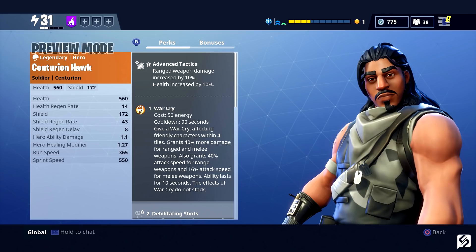He has Frag Grenades. Blitz: move 25% faster and gain energy 10% quicker for the duration of War Cry. His final perk is Kneecapper, which increases the effectiveness of Debilitating Shots' vulnerability up to 9%. His support bonus — for those of you that would want to put him in a tactical or support slot — is Waste Not Want Not, which increases the capacity for all weapons by 10%. So that's Centurion Hawk; we're going to move on to the constructor next.